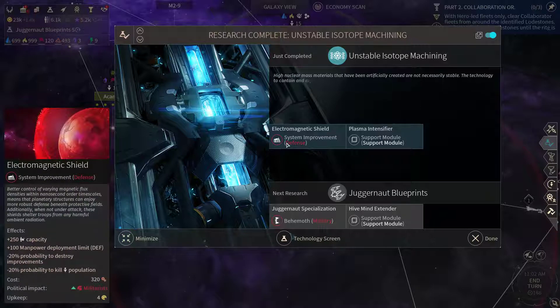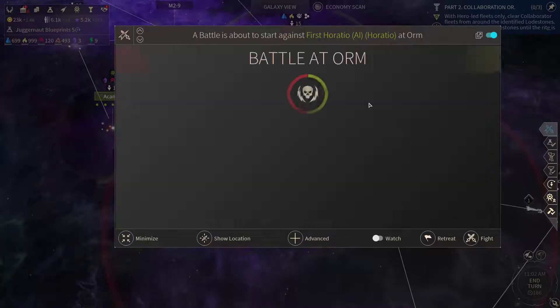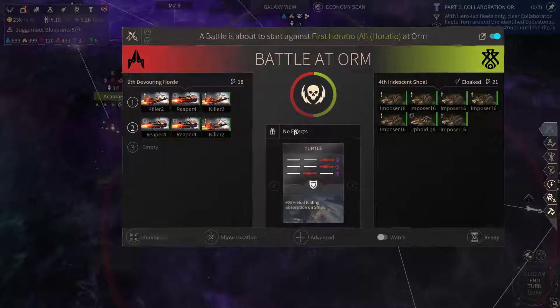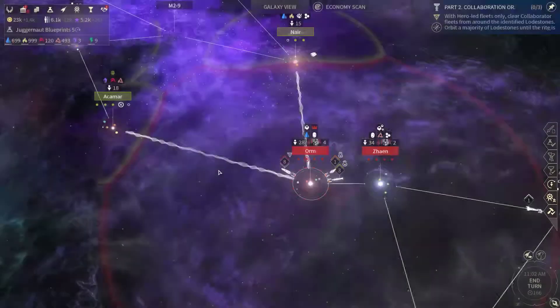Unstable Isotope Machining, Plasma Intensifier — continue with the juggernauts. And looks like we are under attack at Orm again. Let's do it like this. One minor victory — I lost half of their fleets while I didn't lose a ship.